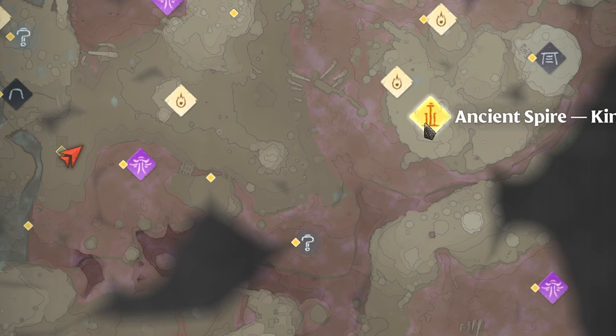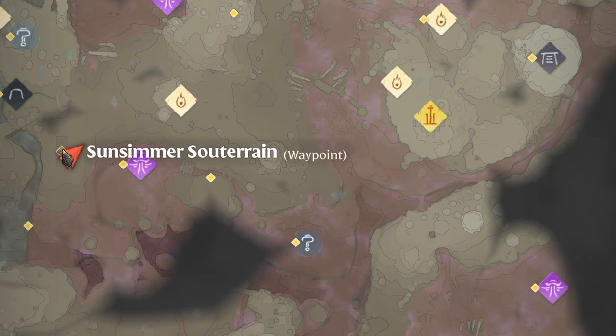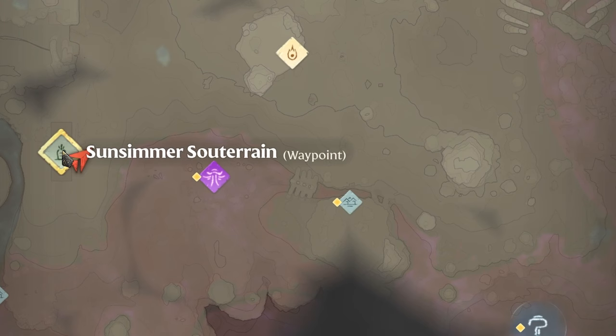And if you have unlocked the Ancient Spire of the Kindle Wastes, it is directly west from there. You can almost glide straight to this location.